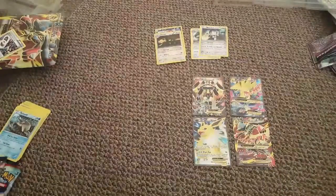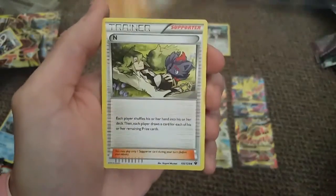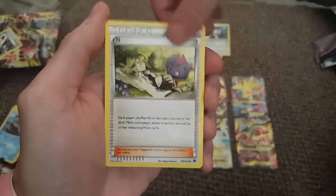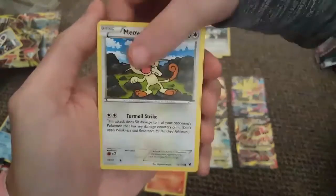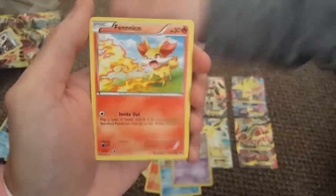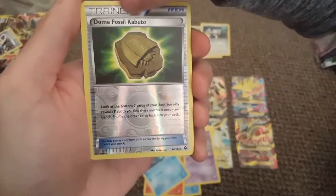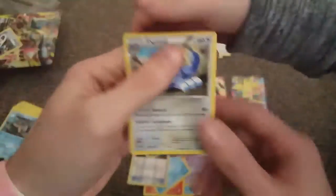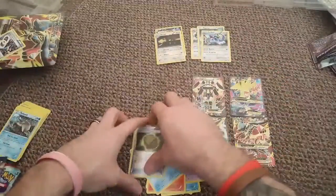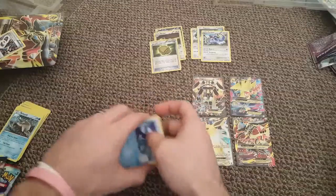EK opens the Fates Collide pack. We pull out Binacle, Gothita, Finneon, Seel, Dome Fossil, Kabuto as the reverse holographic, and an Exploud. Nothing too exciting so far.